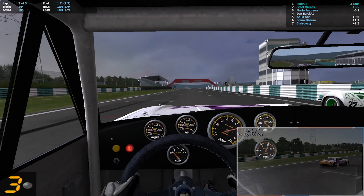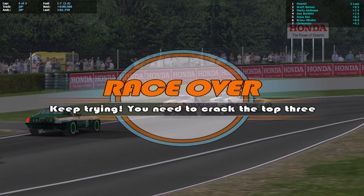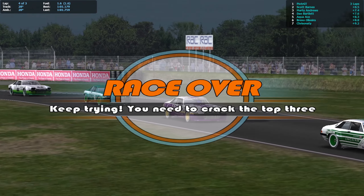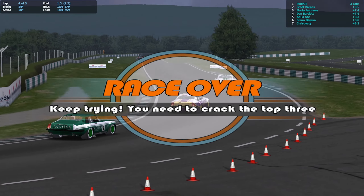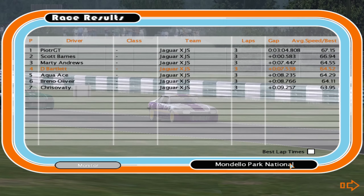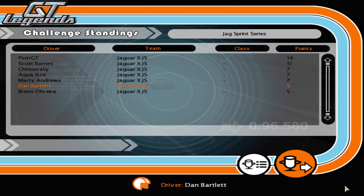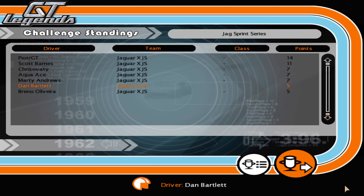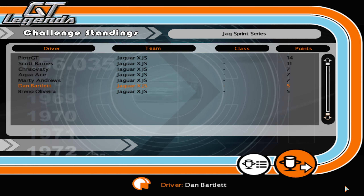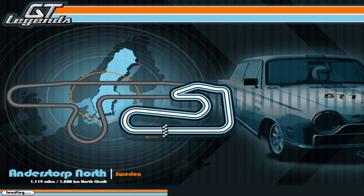Marty Andrews gets third at the line — cheeky! That's what happens when I push someone out of the way at the start. Fourth place though — not bad, could have been third. PJT gets another victory, Scott Barnes and Marty Andrews the top three. Championship standings: PJT leads with 14 points, then 11, and a three-way tie for third between Chris Avati, Aqua Ace, and Marty Andrews on seven.